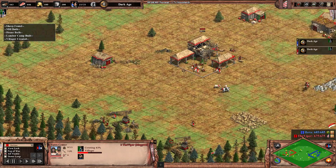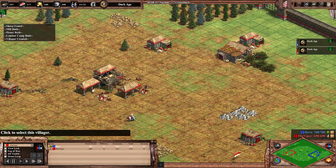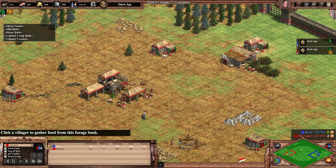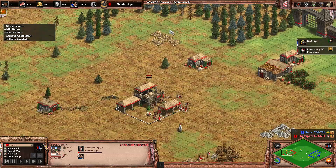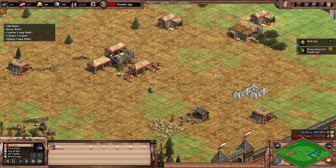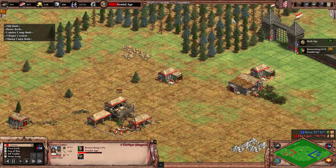Viper with the Magyars - what do you do against Turks here? I imagine we could see scouts. We might also see Cav Archers actually, to try and counter the Janissaries. But it could be tough for Viper here. I'm expecting to see maybe three TCs for him. I don't think he's going to go for a boom - four TCs is way too dangerous against Turks. But three TCs is possible. Maybe if he's getting pressured he might opt for two. I hope to see three actually.